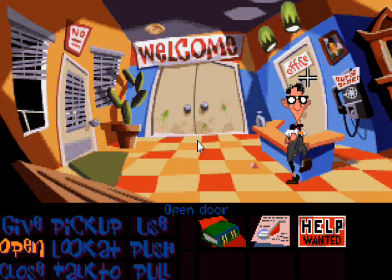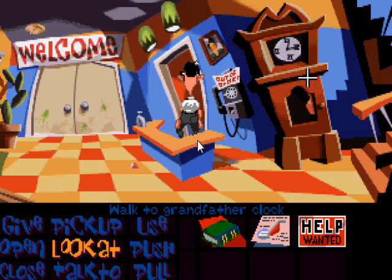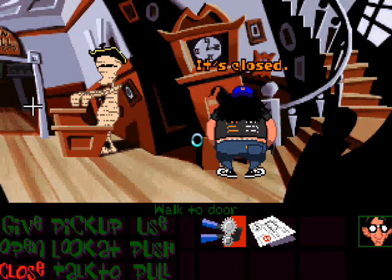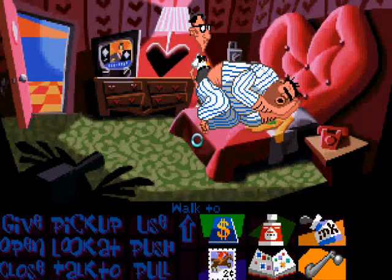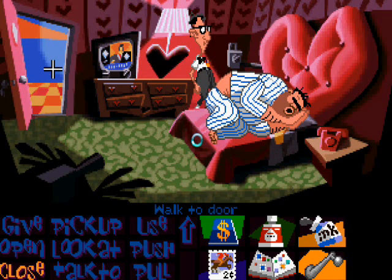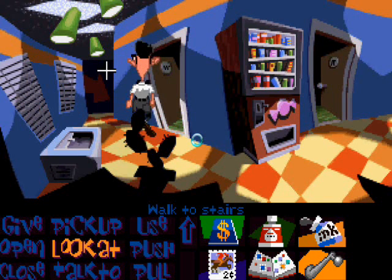The whole system gives you nine options like pick-up, push, pull, use, talk to, look at, and some others. It works great. As you can see here, Hoagie is back 200 years but he's basically in the same building, so everything is familiar. I really like that about this game, because unlike other games where you play for an hour or so and come back to it, you'll be a lot more familiar with the layout of the building.